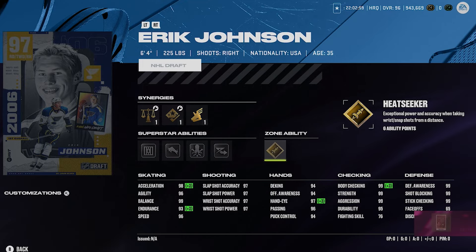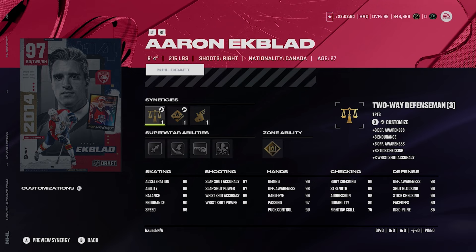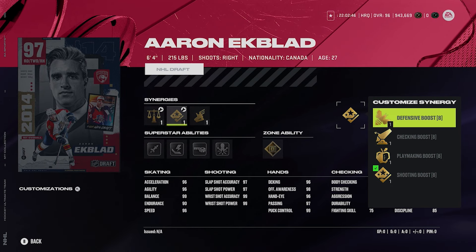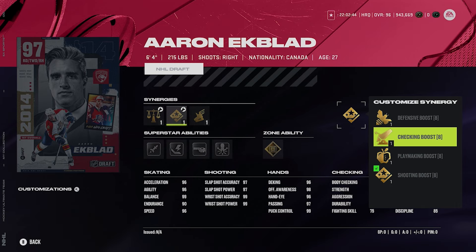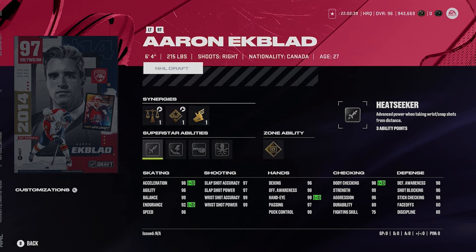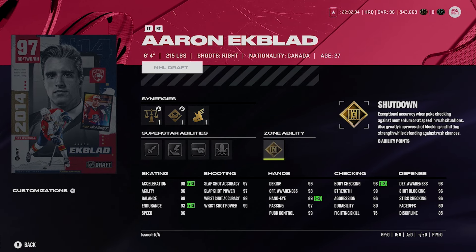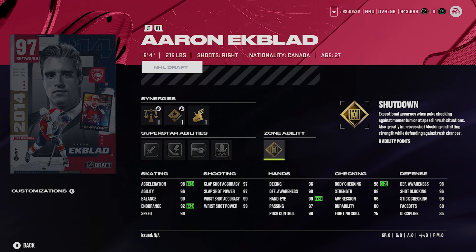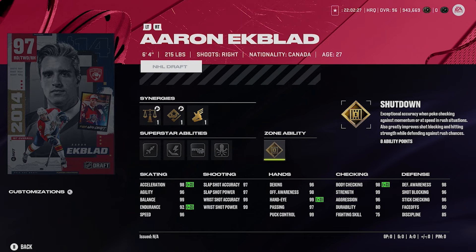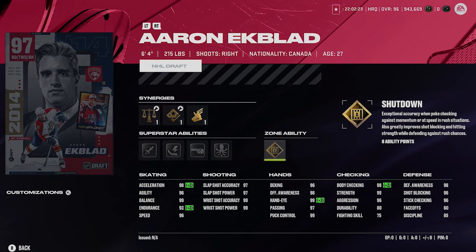At number 4, Aaron Ekblad — 6'4", 215-pound right-handed defenseman. He's got two-way defenseman, opposite defenseman, defensive defenseman, defensive boost, checking boost, playmaking boost, shooting boost, and accelerator boost giving him 98 acceleration. His abilities are Heat Seeker, Thunderclap, Tape the Tape, Quick Pick, and gold Shutdown. Definitely gold Shutdown is the one you want to activate on Ekblad — no other ability is going to be as impactful. He's an amazing right-D you can pick up.